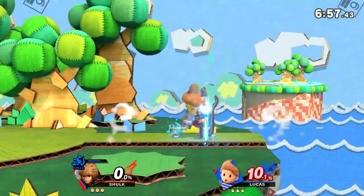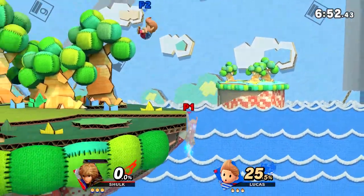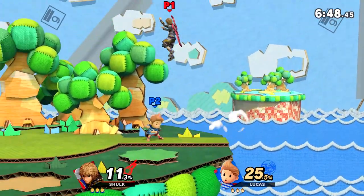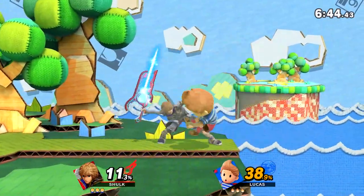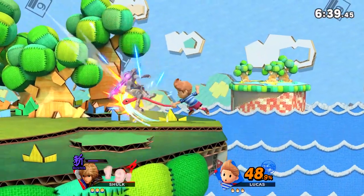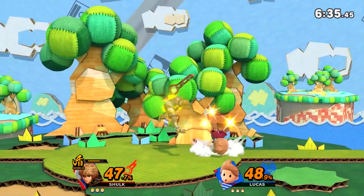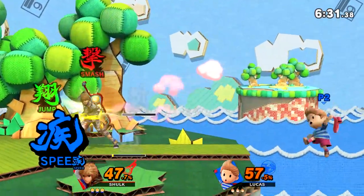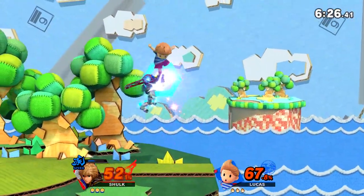As you can see, Shulk's Monado Arts provide a ton of utility and they must all be mastered in order to play Shulk to his maximum ability. Regarding when you should be in which art, it all depends on the context of the match, such as the character you're playing against, who's in the lead, and what art you're most comfortable with. For example, I'm most comfortable in Speed Art, so I find myself using it a lot because I know it can help me win neutral, and it still has enough power to take a stock since the knockback is unaffected. It all comes down to you, the player, to determine what feels right in the moment. And if what you chose didn't work out, take note of it and avoid getting in that situation next time.